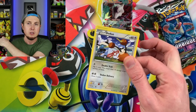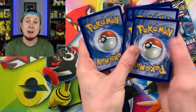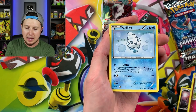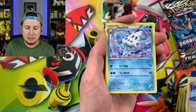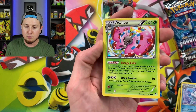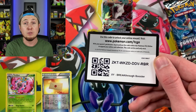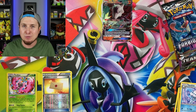Alright, here we go. From XY Breakthrough we got a Finneon, a Zorua, Flabébé, Vanillite, Piloswine, Assault Vest, Vanillish, reverse holo Professor's Letter, and a Pavilion for our rare — and it is a holo! I will definitely take a holo rare Pokemon card. There is the code card right there for you.